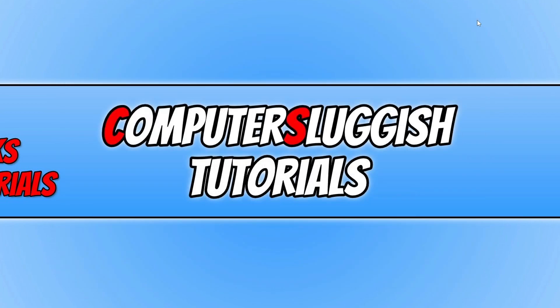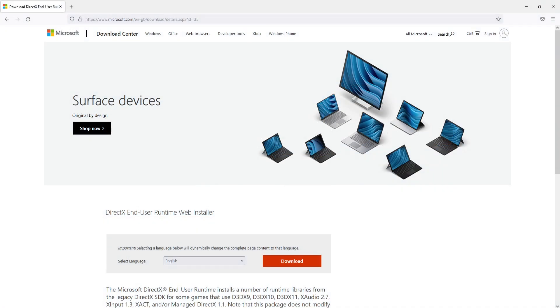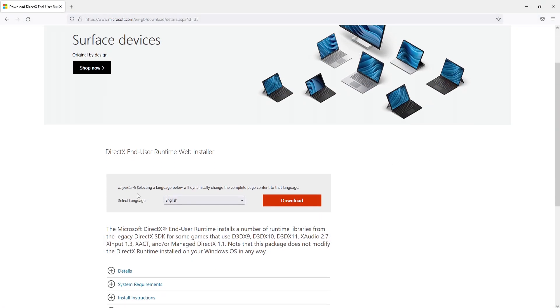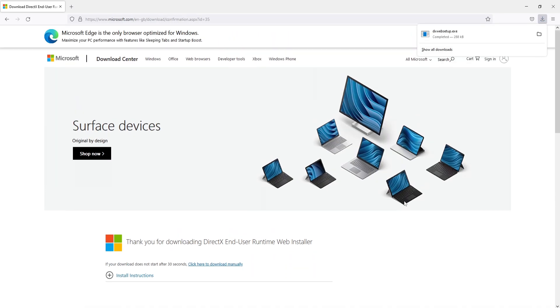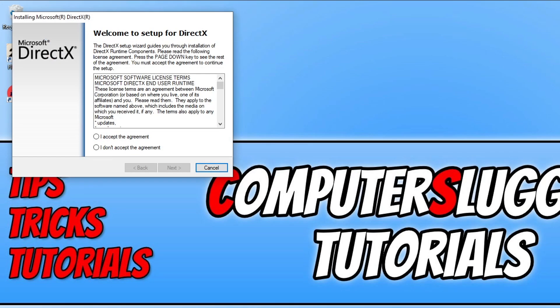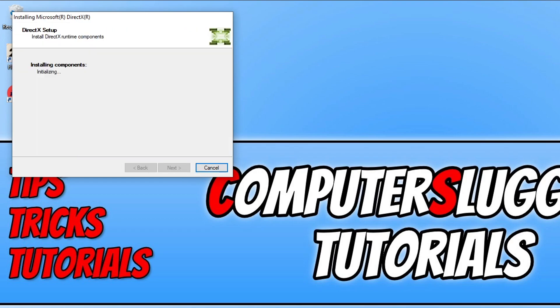Once you've finished updating Windows, click on the first link in the description below to DirectX. You will end up on a page where you need to select your language and then press Download. Run the setup file, agree to the terms, press I Accept and then Next. If you don't want to install the Bing Bar, untick it and press Next.